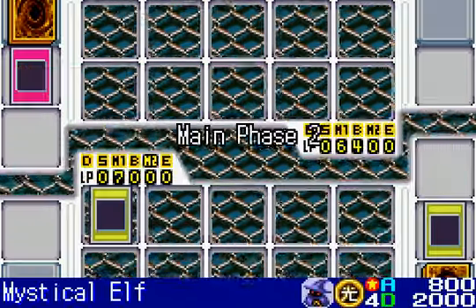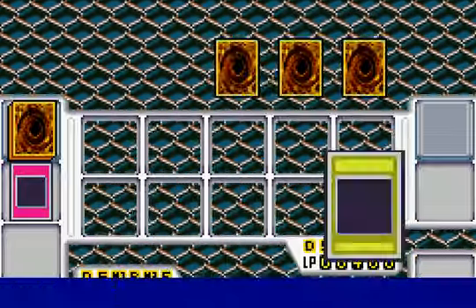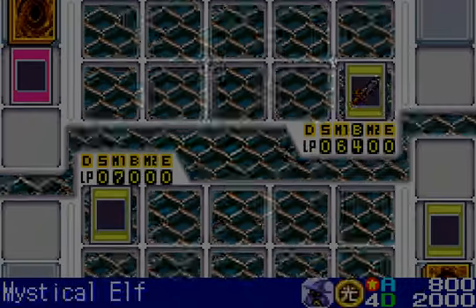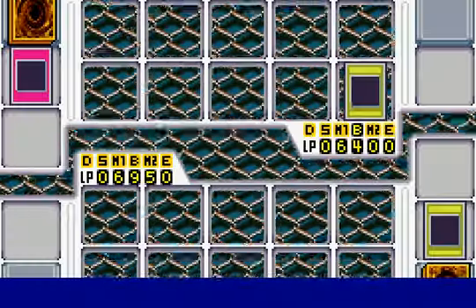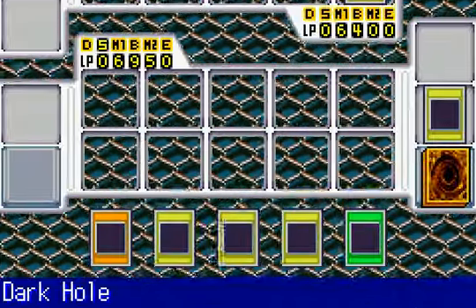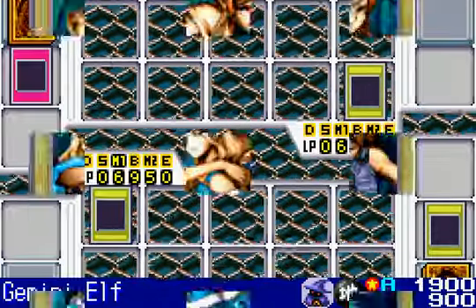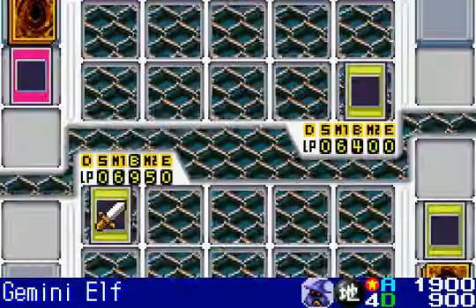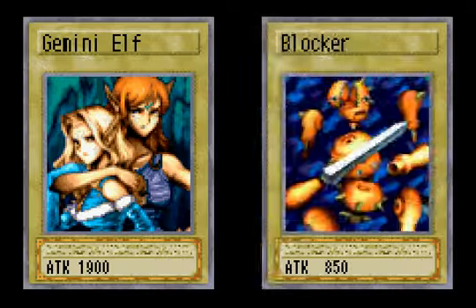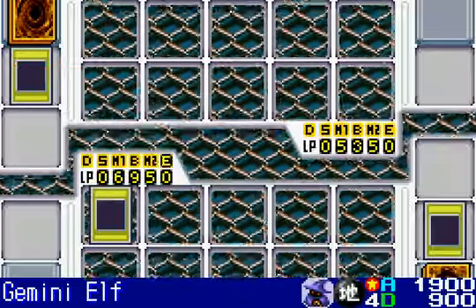Man, if he never summons any monsters, I can probably win with Mystical Elf. It'll take like eight turns though. Blocker — better to have that in Attack Mode than Defense Mode, because its attack is so low. Gemini Elf, it's all on you. Doesn't look like Bandit Keith got a good draw. That would explain why I'm doing so well. Now let's just hope that momentum stays the same, because I'd hate to lose it right away.